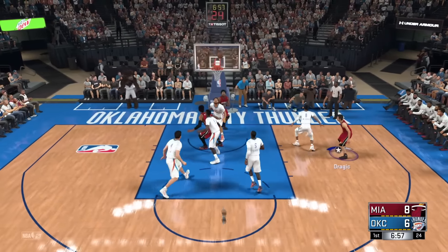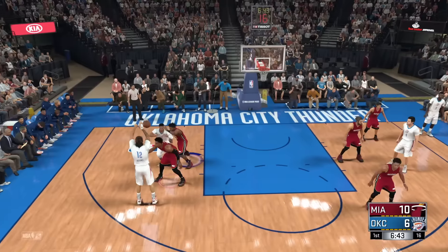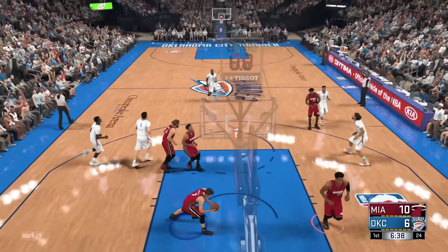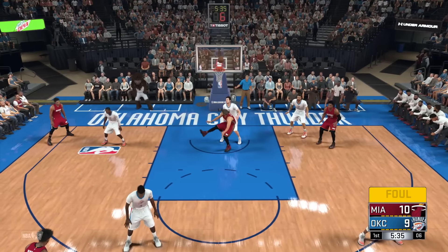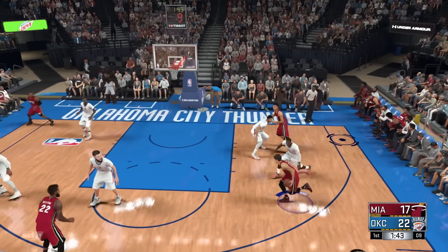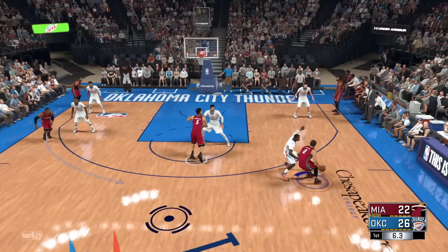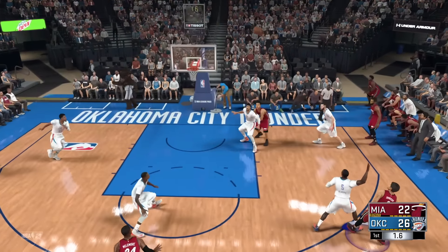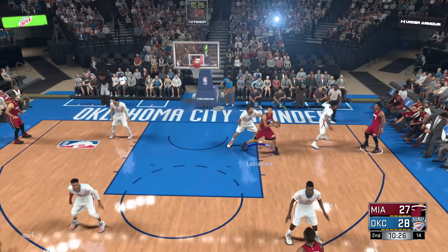Justin Winslow misses it but kicks it out to Goran Dragic, who also misses, but Hassan Whiteside is down low cleaning up, grabbing that rebound and getting the shot to go. Then Russell Westbrook dribbles back to the three-point line and knocks down his first shot. McRoberts gets an and-one down low and knocks down the free throw. Later on Tyler Johnson drives to the basket, gets that shot to go down. We are trailing 26-22 in the first quarter, but we throw up a three and knock it down. Tyler Johnson is definitely one of our sparks coming off the bench.